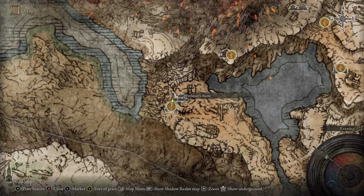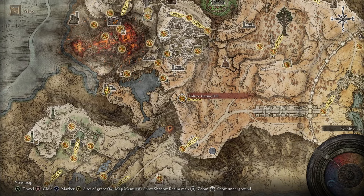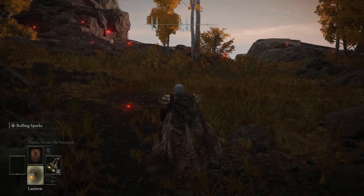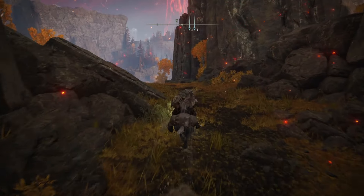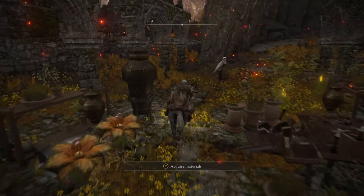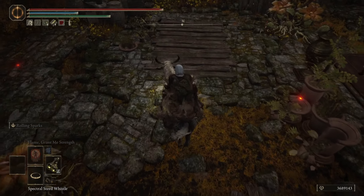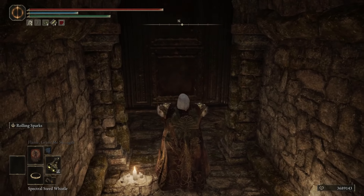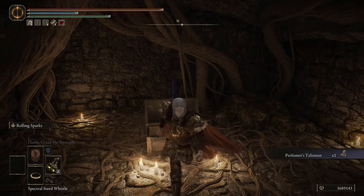For the Perfumer's Talisman, we need to go to Perfumer's Ruins. I'm going to be starting from Unsightly Catacombs, which is here on the map in the base game. You can also get here from the Erdtree Gazing Hill if you follow the path. We're going to go outside the catacombs and basically just need to go up the hill and to the ruins — head east, up around the side, and climb up into the ruins. On the top area next to the big flower, there are some wood panels you can walk through. Go down and open the door. Inside the treasure chest is the Perfumer's Talisman.